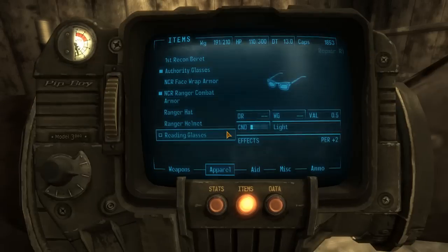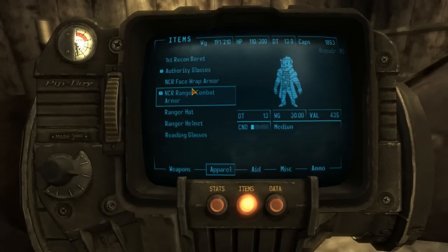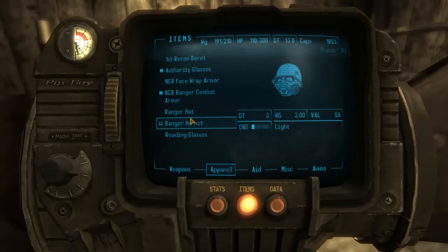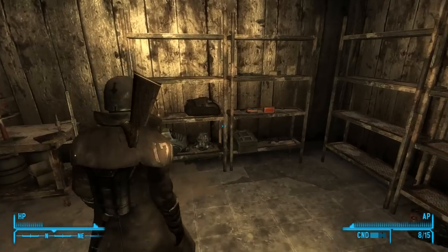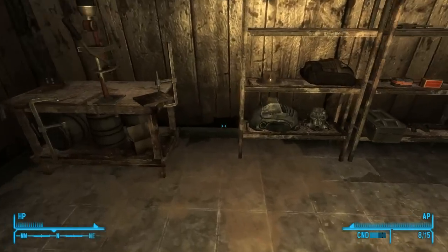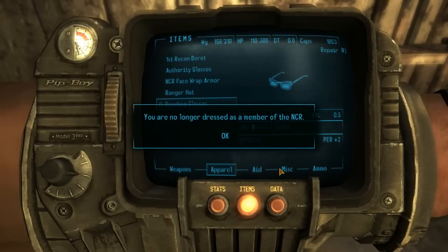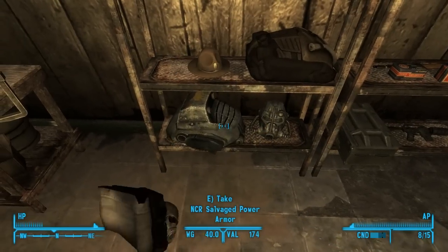You can't have combat armor without a combat helmet — and there's a ranger helmet too. So that's what that looks like. I'll just explore a little more. Let's see what else is in here. Oh god, I'm in my underwear — don't look.